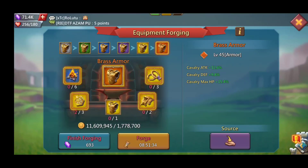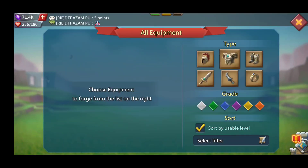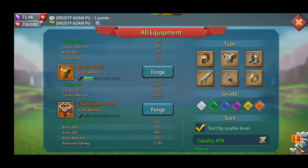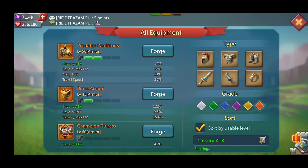We have the armor, which at mythic grade is going to give us 12.6% cav attack, 9.8% cav defense, and 15.4% cav max HP. If I'm not mistaken, this is a free-to-play achievable armor. Let's compare this with different armors that free-to-play can use that may primarily focus on cav attack. This is 12.6% cav attack, which for a cav set by itself is probably the better free-to-play piece if you're just looking at cav-specific stats.